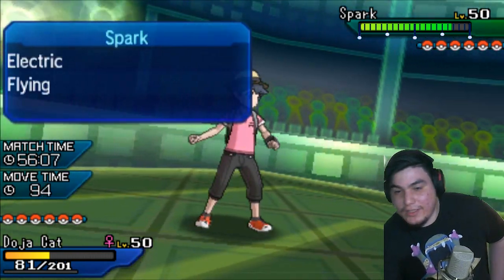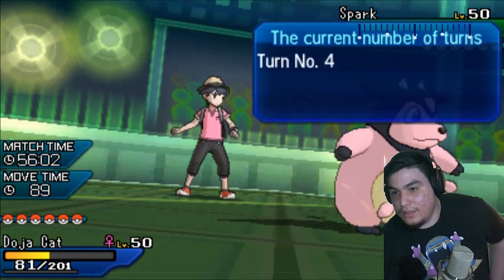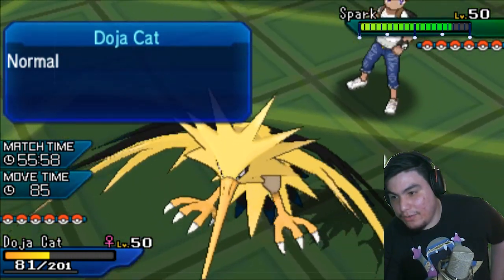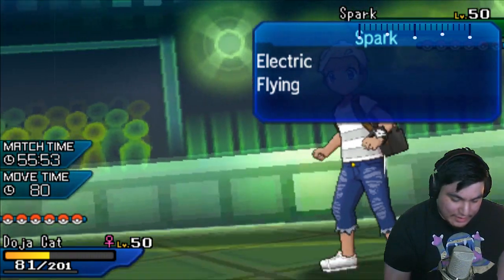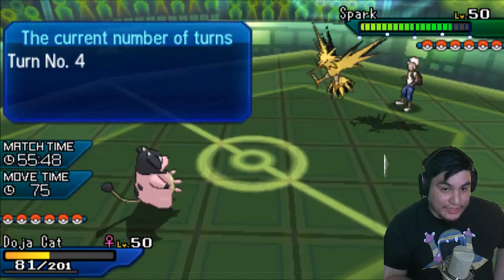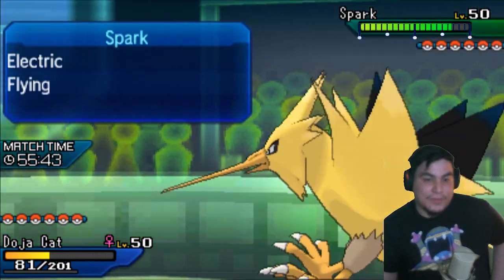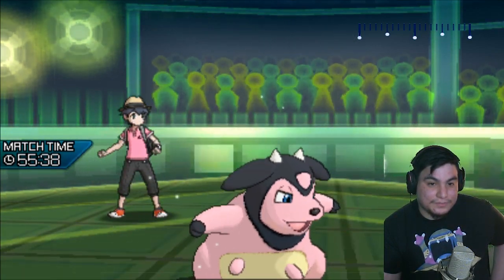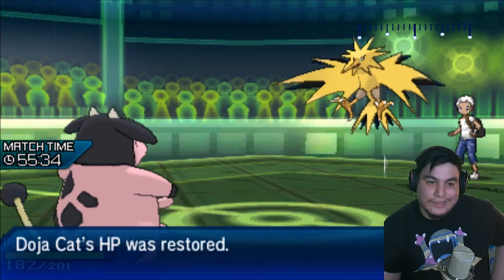I'm curious if a no-investment Zapdos would break my sub. No offensive Zapdos does break my sub, which is unfortunate, but I guess that's to be expected. So for sure, my best play would have to be to Milk Drink, unless I super-duper think that this thing is going to click Toxic this turn. I think Milk Drink is going to be my better play overall. If I do get Toxic, then that would be super unfortunate, but I think I just have to deal with it.